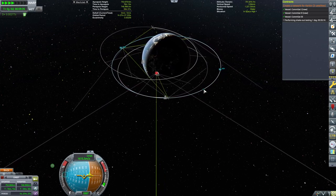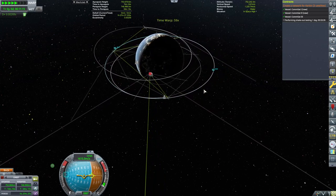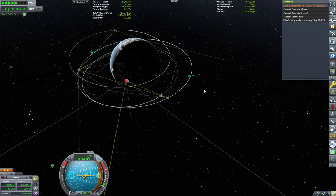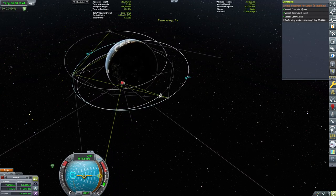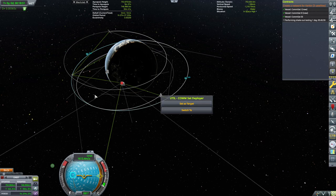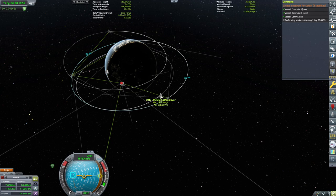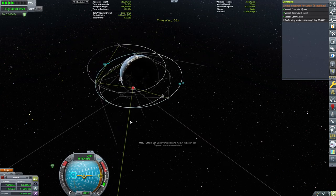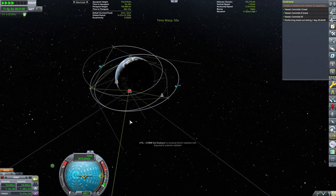As you can see, now we have three satellites. Like I said, they're not perfect and they're not forming the full triangle. But for the purposes of the contracts, all three have been placed successfully. Now we only have to perform the shakeout testing, which is apparently to leave it running for one day, five hours, 44 minutes and whatnot. I'm doing exactly that — accelerating time until this gets tested.